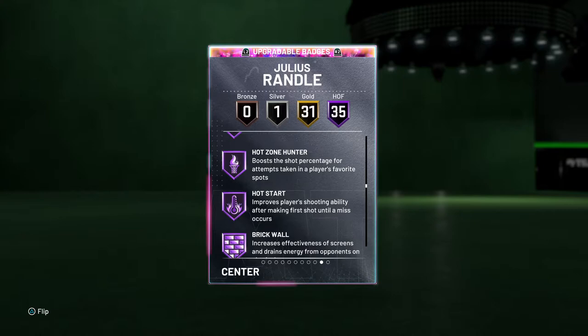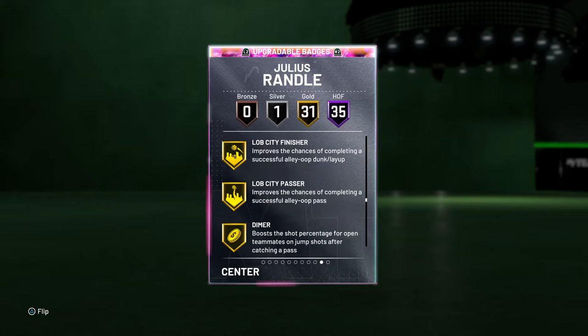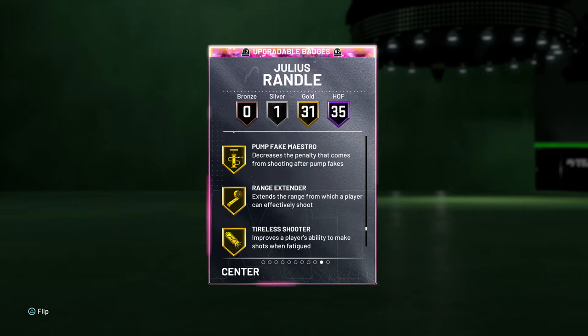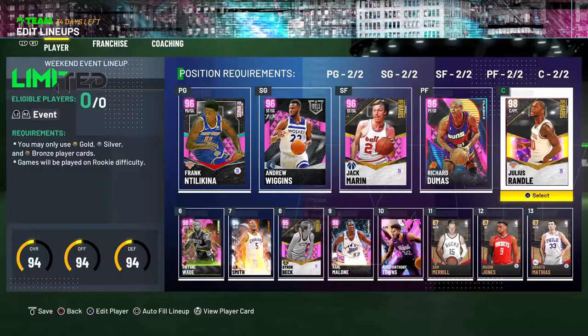Hot zone hunter, pick a popper, drop stepper, opportunity finisher, dimer. He's got gold clamps, which is how it's Hall of Fame. He also has gold game machine and gold range extender. I wish those were Hall of Fame, but it will do. I added silver Deadeye to him just so he wouldn't be terrible.